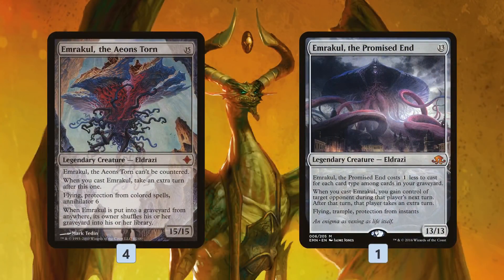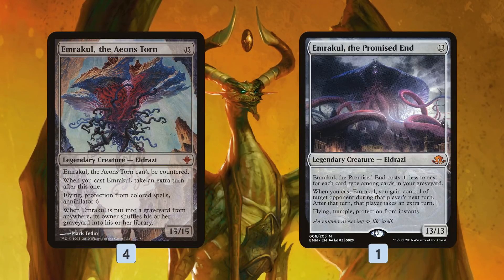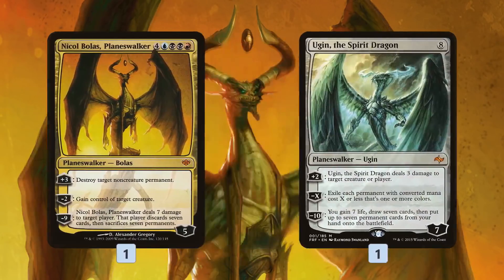What are we putting into play with Fist of Suns? Our two big ones are Emrakul the Aeons Torn and one copy of Emrakul the Promised End. One of the big upsides of Fist of Suns is it's actually letting us cast the card — even though we're casting it for five mana instead of 15 or 13, we're getting the cast triggers on either Emrakul. For five mana, Emrakul the Aeons Torn gets us an extra turn, we untap, annihilate our opponent's board, and hit for 15. Emrakul the Promised End lets us steal our opponent's next turn, which is usually just game-ending.